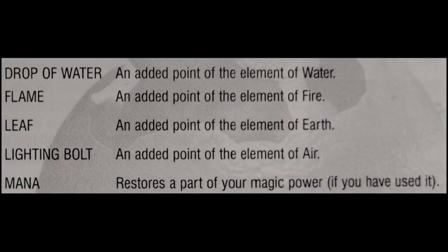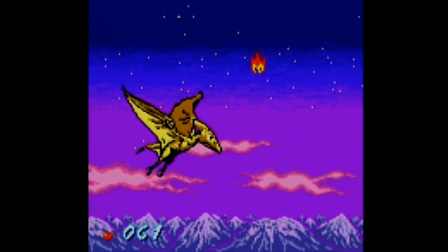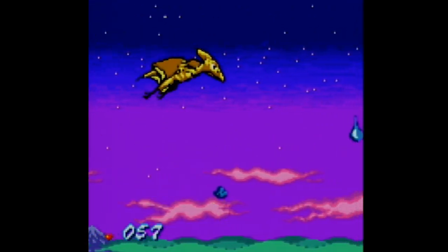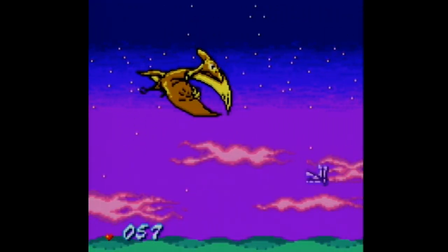Instead, they're locked behind a mechanic that entails collecting element icons that are scattered all over the place in the platforming areas. Each dinosaur can accumulate up to 15 of one element type, and for every 5 of the same kind collected, a new spell opens up and can be used in battle.